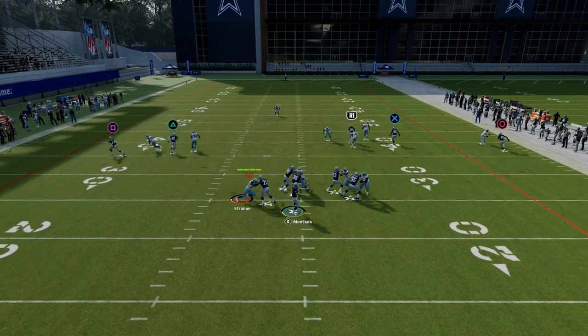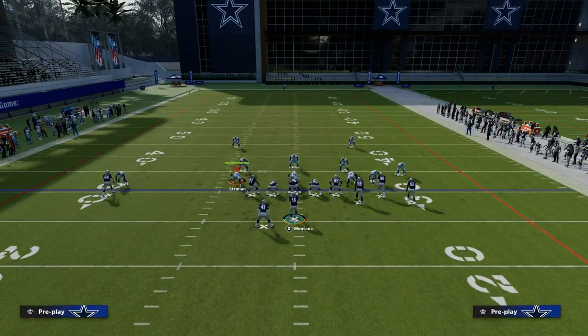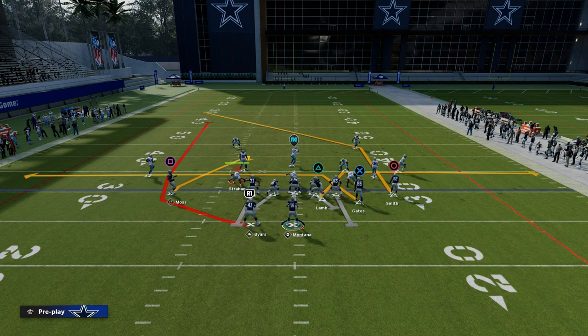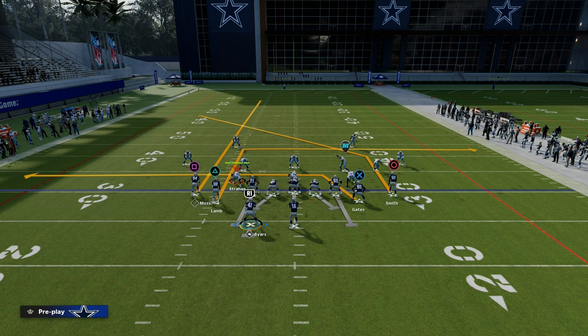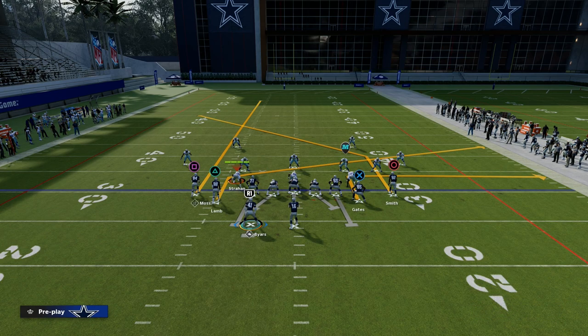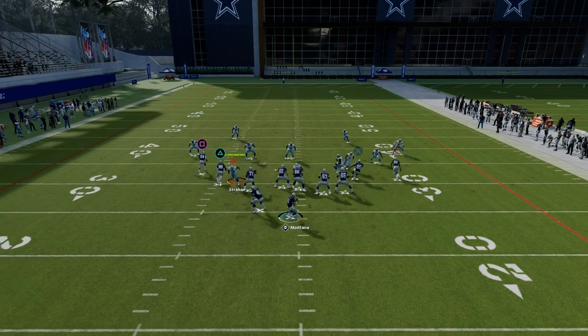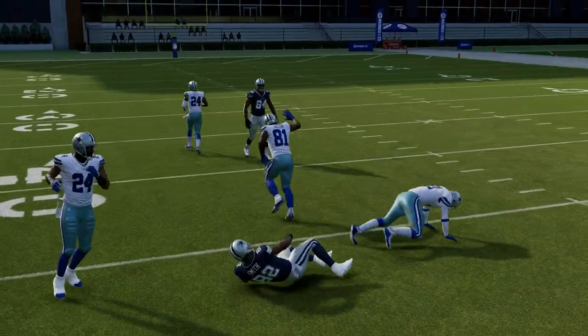We need something that's going to be consistent against man-to-man coverage. The most consistent man-beater year-over-year is the shallow cross concept, and we can run this a lot out of tight slots. If I go to tight slots and pick play mesh spot, I can smart route those posts — it creates a really sharp cutting post. I could run a clear route to Randy Moss, and there are different ways to set it up. You can block the tight end and send the running back out. The slant route and the post route always beat man coverage, so you have a consistent man-beater.